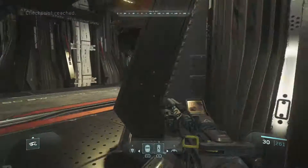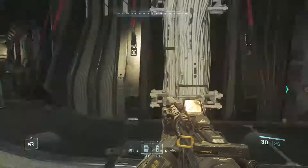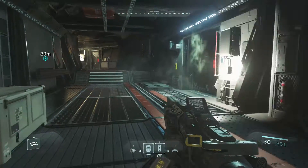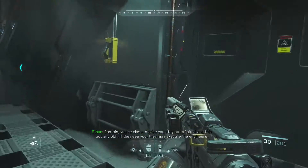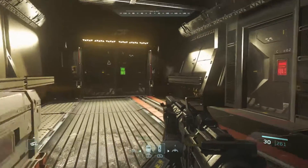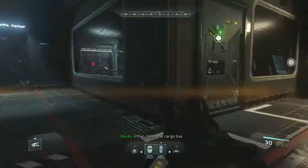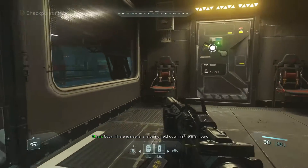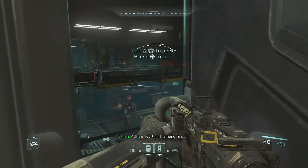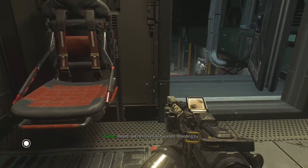I think we can be stealthed a little bit more now. Where are we meant to go? These are hostages aren't they — we have to get the engineers. Advise you thin the herd first. This is going to be difficult — so many enemies. What is going on?